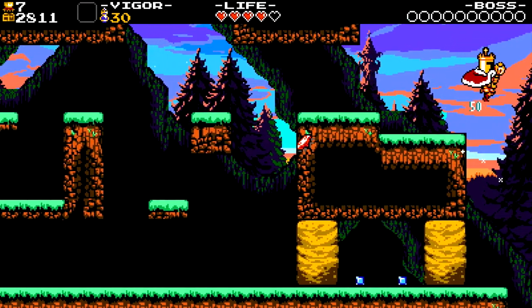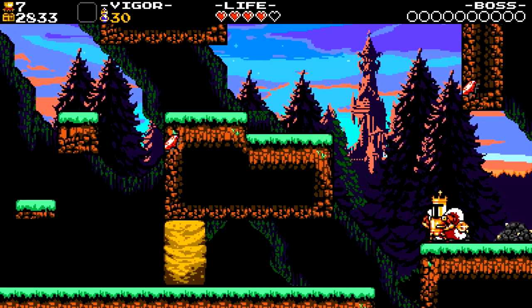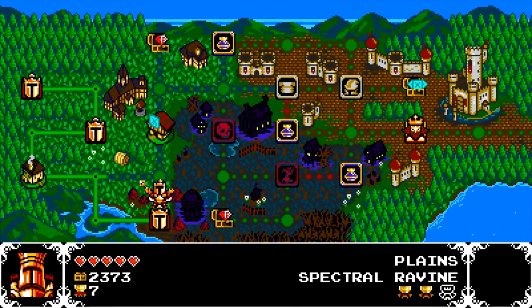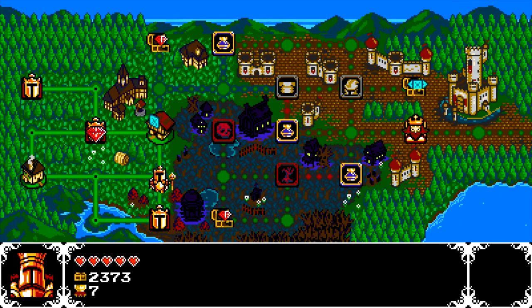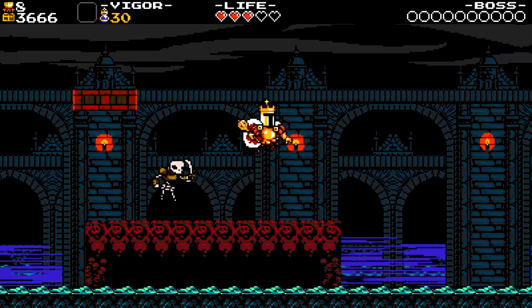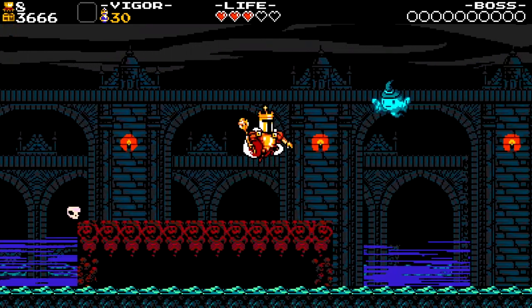When it comes to progression, everything works on a map system as per the previous entries in the series. It's pretty similar to a Mario overworld where you defeat one stage and the next ones unlock. Here you get the story progression but you can also expect some side quests and bosses moving around the map that you can interact with while fighting.